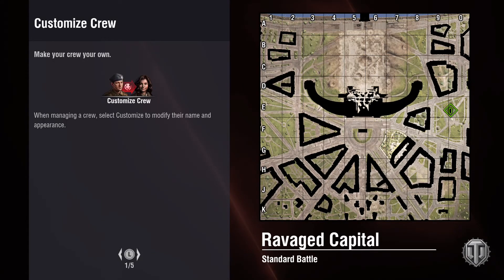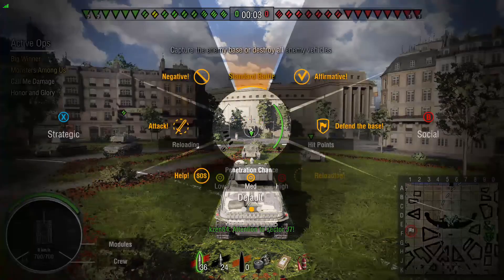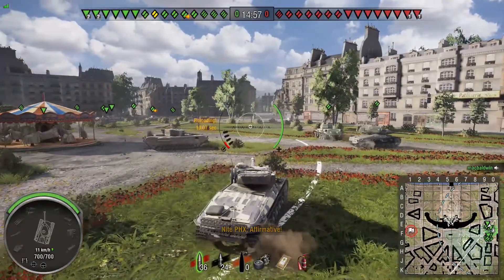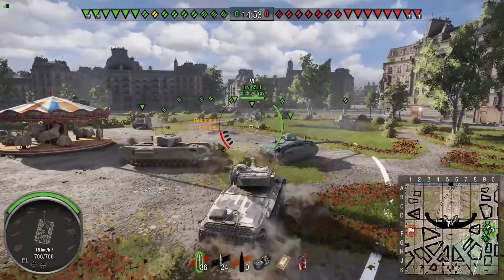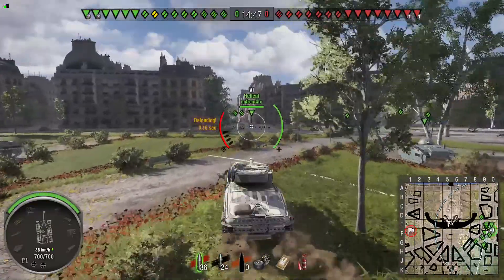Hey guys, welcome back to World of Tanks Xbox Edition. I am Knight in Phoenix. Today we are taking out the STRVM/42-57 — yeah, I had to write that one down. It's a tier 6 Swedish medium tank and it's a premium tank. The map is Ravaged Capital and it is a standard battle.